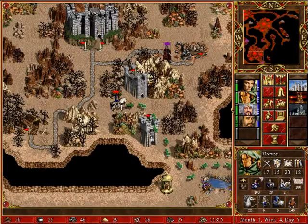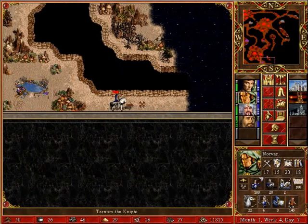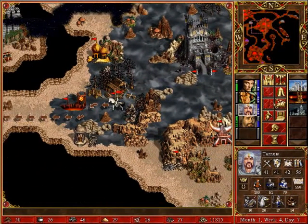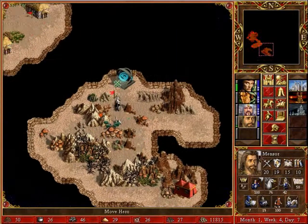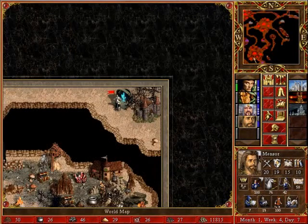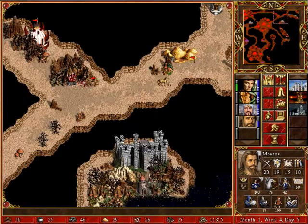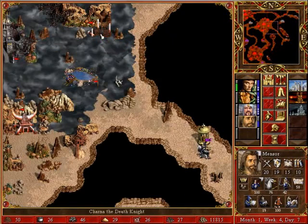Last day of the first month. Maybe we can have Mensor heading towards that red border guard, although it looks like there's something blocking his path — probably that purple hero, Charna.